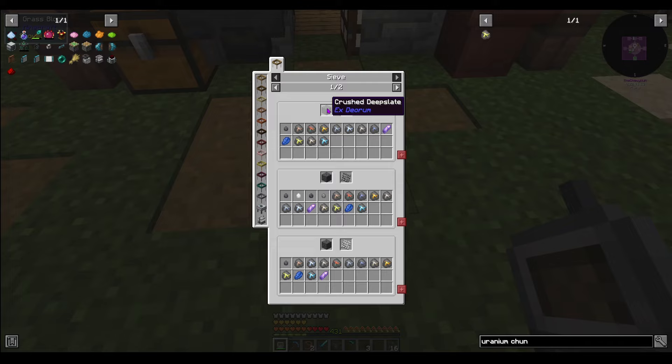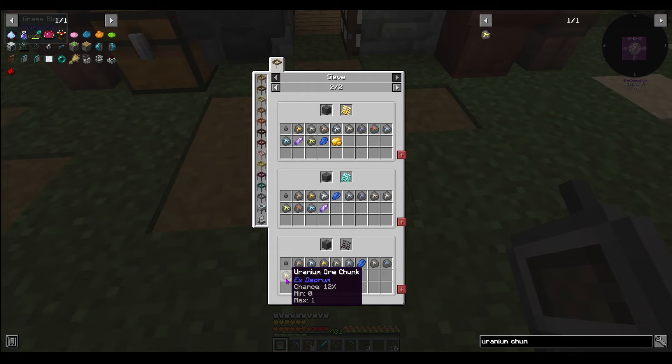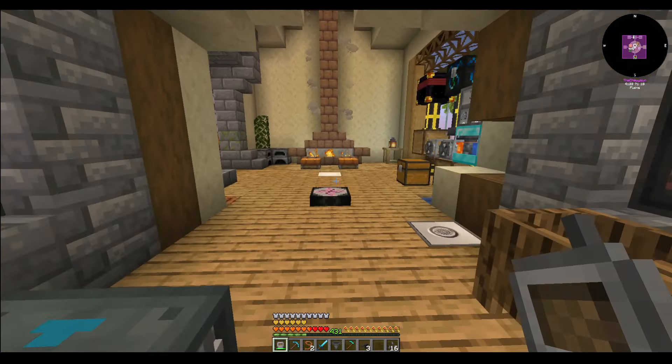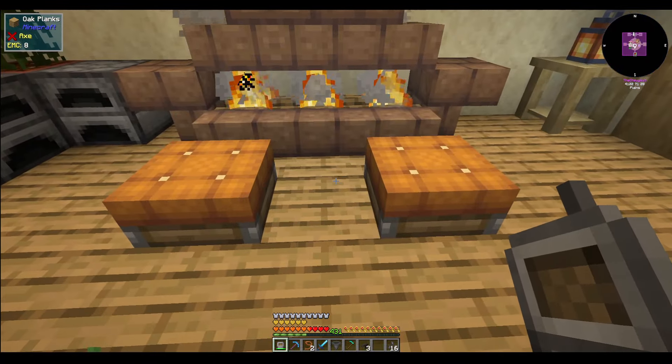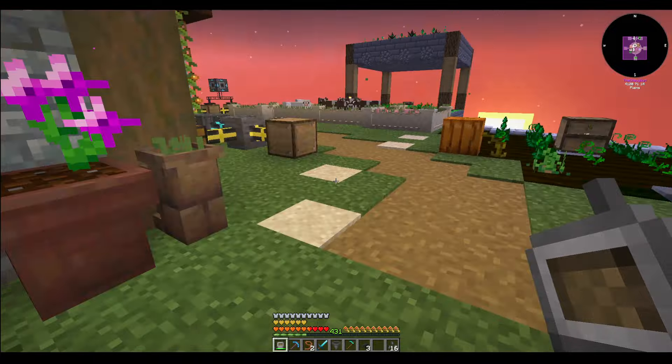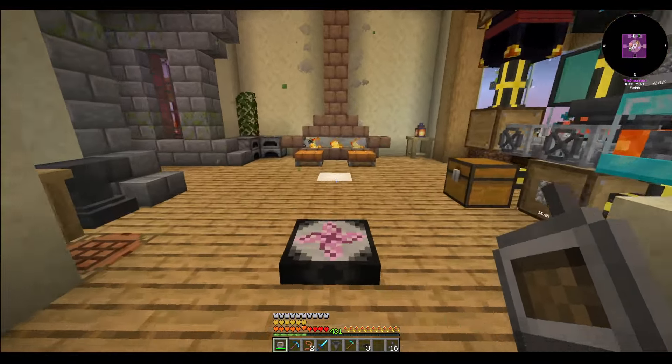We need crushed deep slate and that gives us a 4% chance of uranium based on our mesh. If we go all the way up to netherite, it's a 12% chance — which is not terrible, and we can do that pretty easily. However, getting deep slate is part of the problem, and then getting it crushed is the other side of the problem.